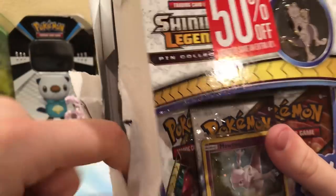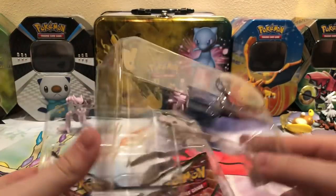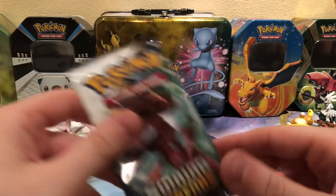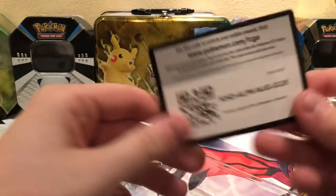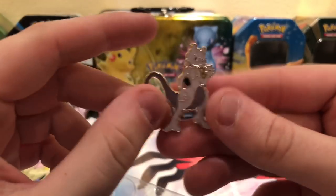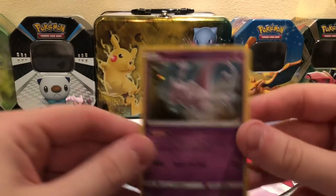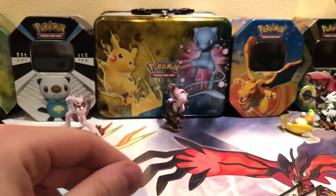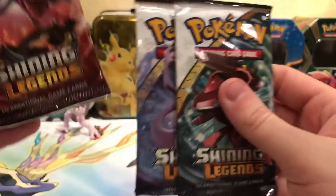This is the Mewtwo collection box, but the one card we don't want is a Mewtwo. Just Raichu, or Raikou, or Raichu, and then Entei — those are the ones that we want. Go take a code. Here's the cool Mewtwo promo. Mewtwo pin, here's the card, and that is super loud. We'll save the Mewtwo pack for last.